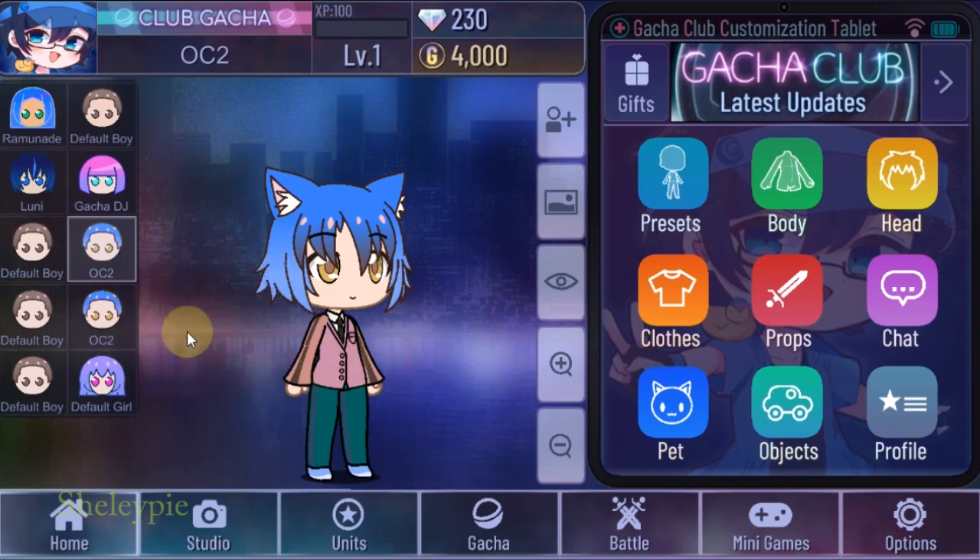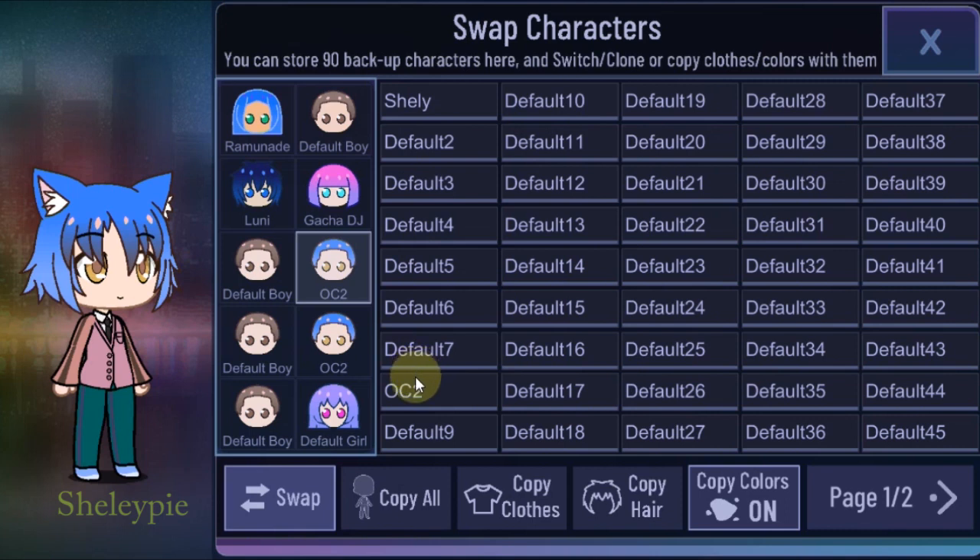So like I said, if you want to back up your character, the way to do it is: first you swap from here into there, then after that you click 'Copy All,' and then from there back out this way — that way your character is backed up over here. I hope this tutorial is helpful.